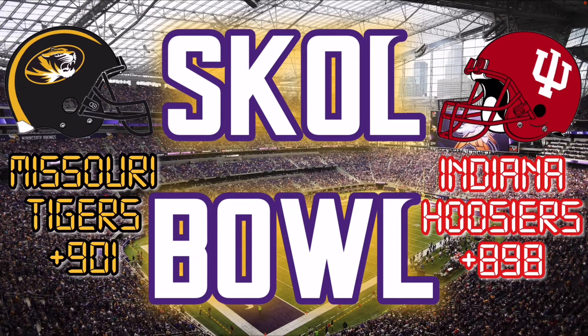The game is played at U.S. Bank Stadium. And for the first Skull Bowl, we've got the Missouri Tigers taking on the Indiana Hoosiers. Based on point differential, Indiana's was plus 898 with point bonuses. You get point bonuses for not using swipes, for submitting scores early, and for winning your bowl game the season before. Indiana was taking on the Missouri Tigers at plus 901. I believe these were the last two teams to get into bowl games.